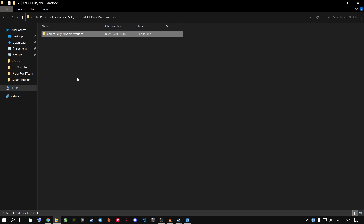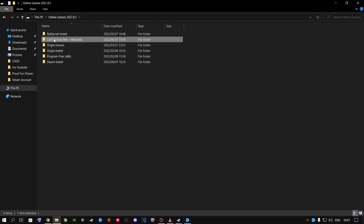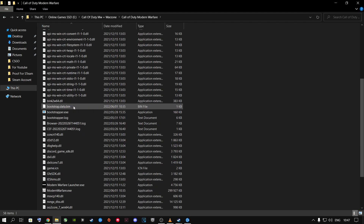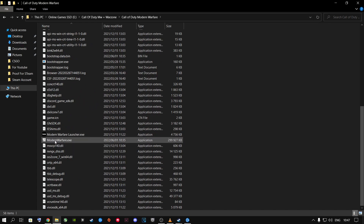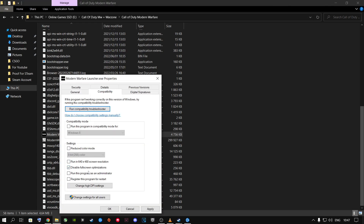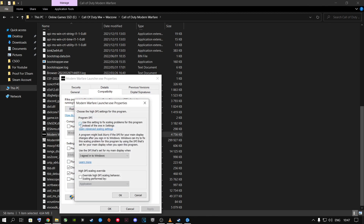Go inside the Call of Duty folder, scroll all the way down, and find the Modern Warfare Launcher.exe and the ModernWarfare.exe. Right-click on the first one, go to Properties, go to Compatibility, and check Disable Full Screen Optimizations and Run this program as Administrator, then click Apply. Next, click Change High DPI Settings, tick the Override high DPI scaling behavior box, make sure the dropdown is set to Application — don't put it on anything else — click OK, then Apply.